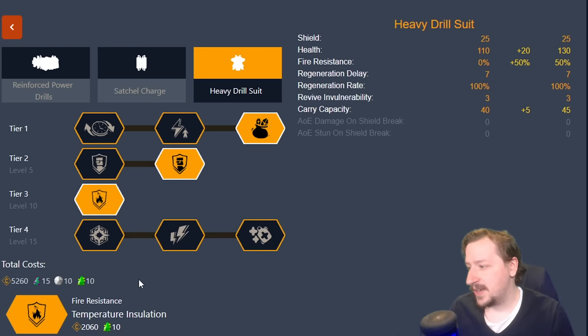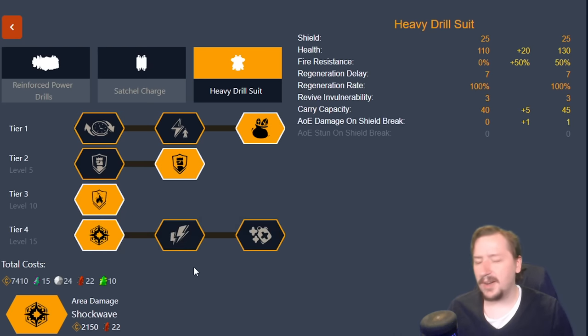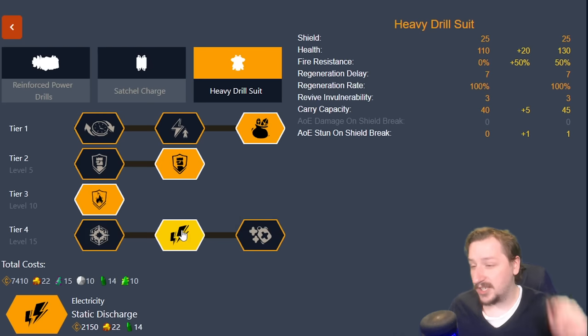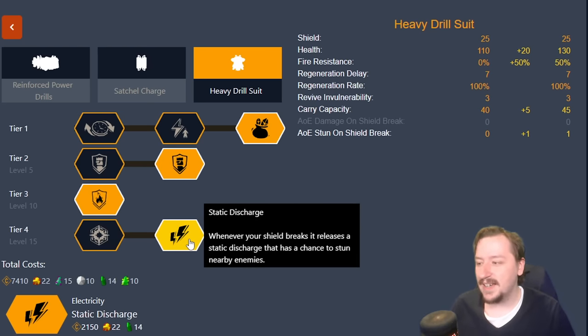Then we have our tier four options. Shockwave breaks your shield and deals damage to all enemies around you, but it doesn't deal a whole ton of damage. It's kind of useful for killing swarmers or jellyfish nearby, but it's not going to really kill grunts — at least not full-health grunts. Static discharge supposedly stuns enemies, but what it actually does is when your shield breaks, there's a chance you'll zap everything around you dealing some electrical damage. If you're used to something like the Stubby that deals electricity damage over time, it deals a little damage to everything around you — but this one also just isn't that great, and it's not entirely guaranteed.